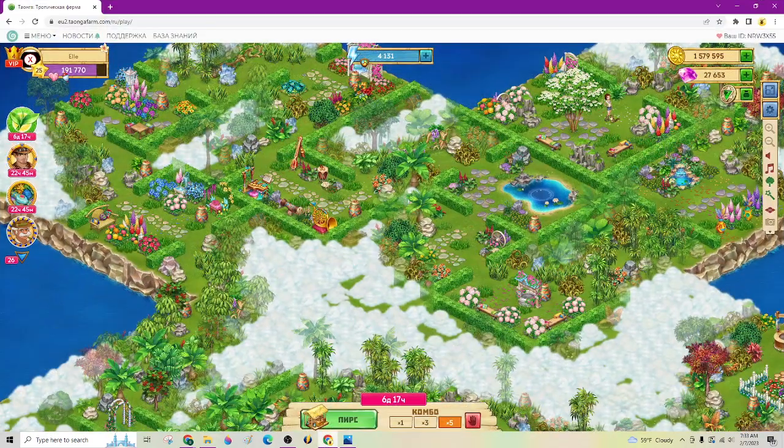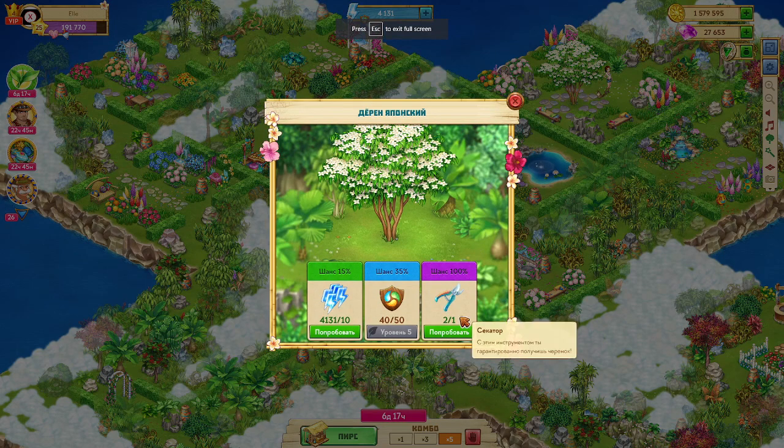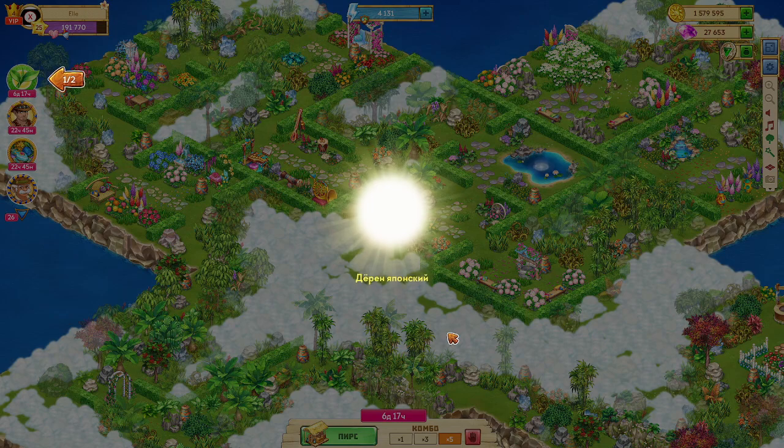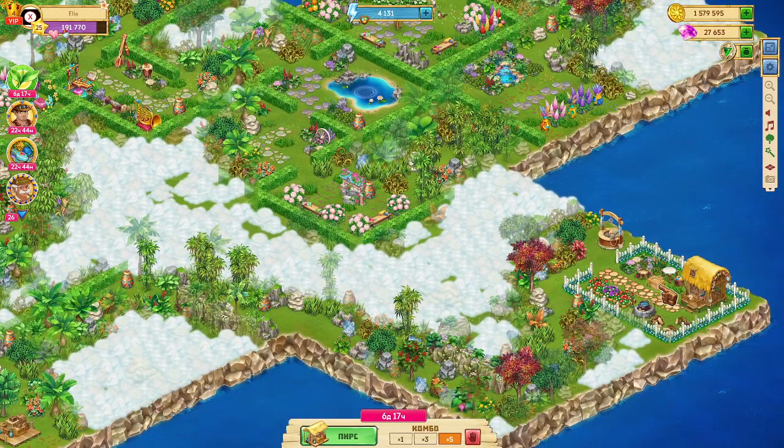I've got my island up. I do have shears, so I'm going to go ahead and use that. And there you go — I've got my little dogwood chute. I'm going to go ahead and collect these shears anyway; they're in this box down here in the corner.